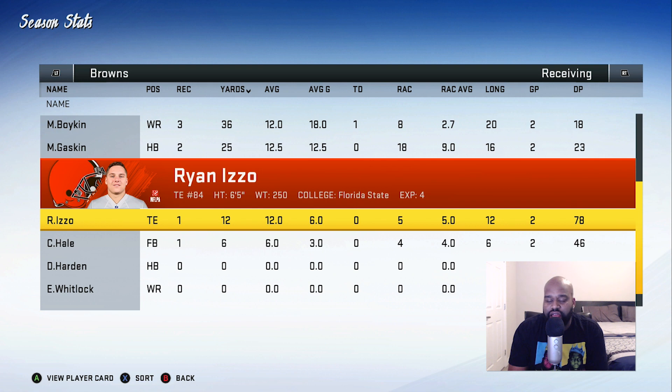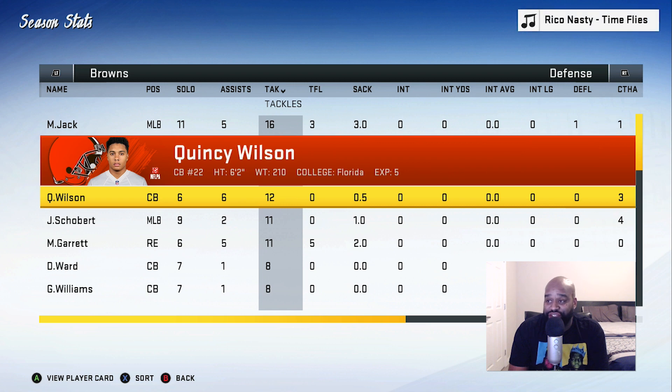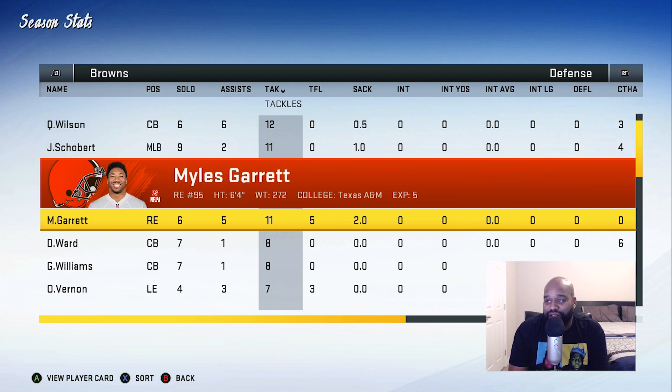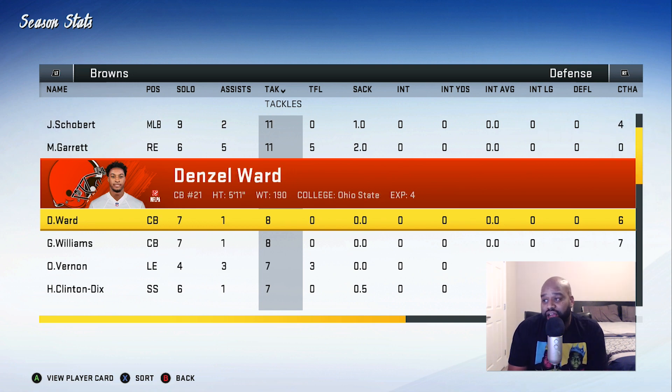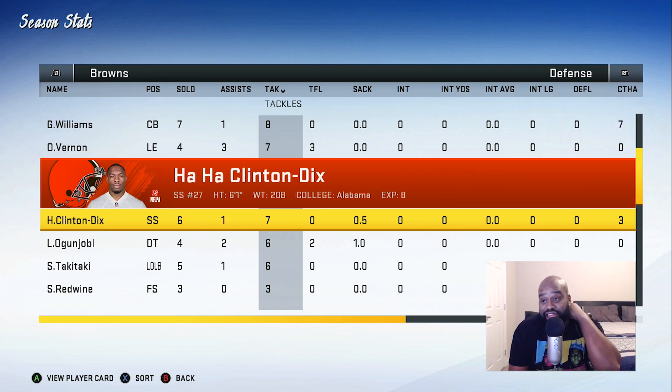Last year we kind of kept them in check. OBJ broke out later in the game, but we got the win and kept that offense in check. On defense, they got some stars. Miles Jack is their middle linebacker — 16 tackles, three sacks on the season. At corner, Quincy Williams has 12 tackles and half a sack. Joe Schobert has 11 tackles and a sack. And the always dangerous Myles Garrett — 11 tackles, two sacks. We also have to keep an eye on Denzel Ward at corner — eight tackles, no interceptions so far. Greedy Williams is their other corner. Then you got Olivier Vernon, and Haha Clinton-Dix signed with the team. They have a dangerous squad — I believe they were in the Super Bowl last season as well.